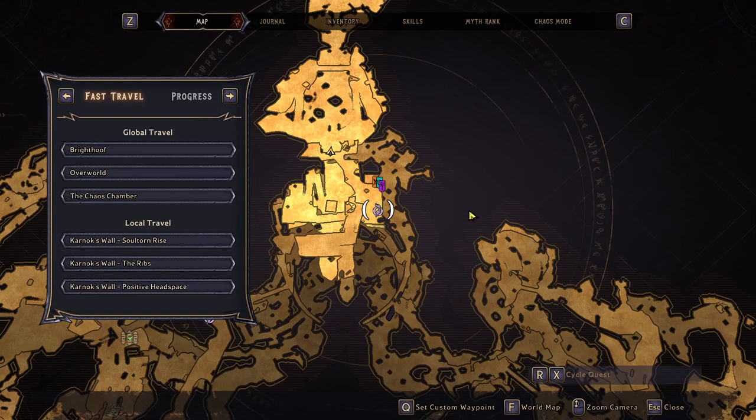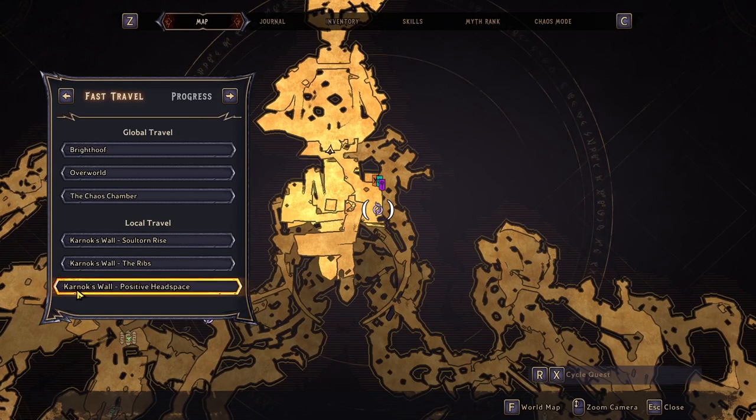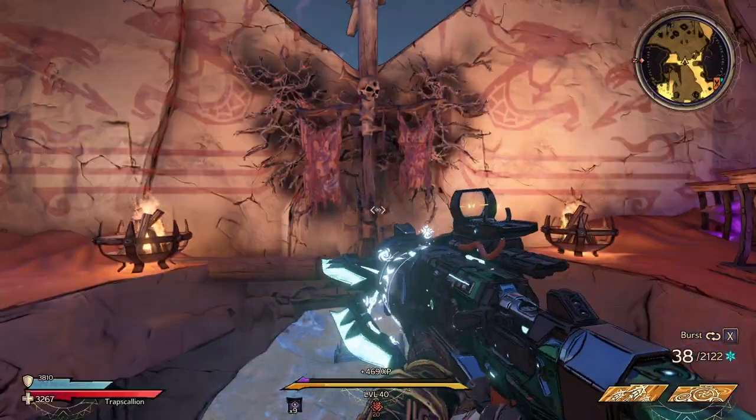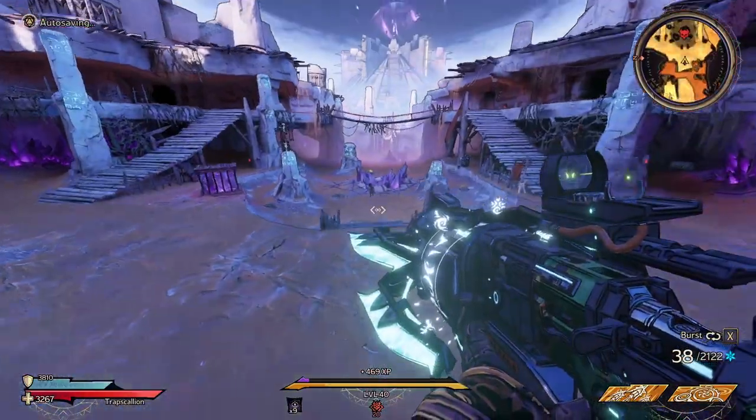To get this gun, you're going to want to farm the Son of a Witch over at the Karnak's Wall, so head over to the Positive Headspace Fast Travel. It'll be at the very, very top of the map, and you're going to run forward, drop down to the arena, and take on the boss.